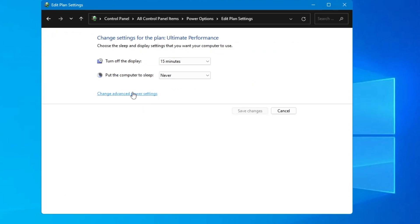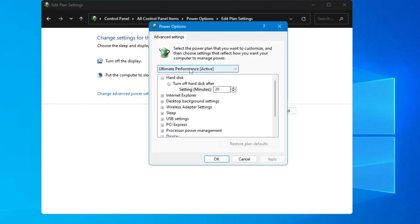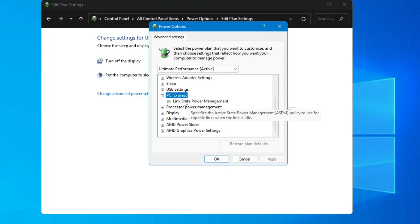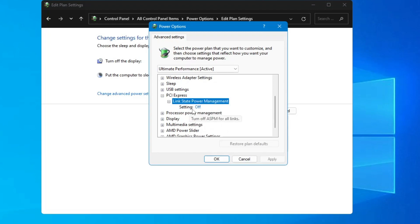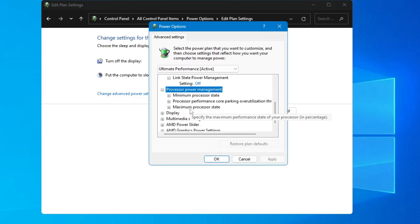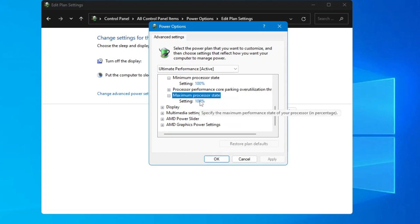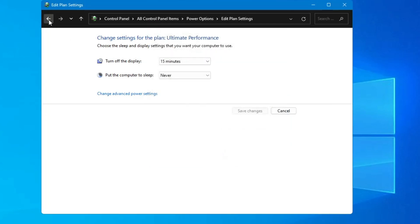Click Change Advanced Power Settings. Make sure it is set to either Ultimate or High Performance. Below, find PCI Express, double-click it, double-click Link State Power Management, and make sure the setting is turned Off. Then in Processor Power Management, double-click it and set the Minimum Processor State to 100% and the Maximum Processor State to 100% as well. Then click OK and go back.